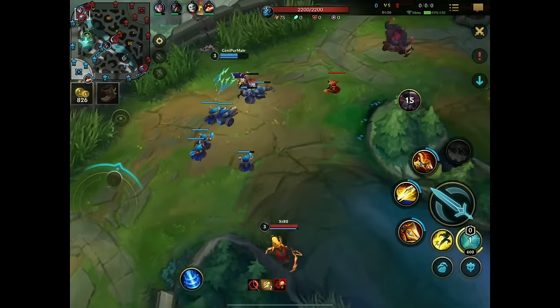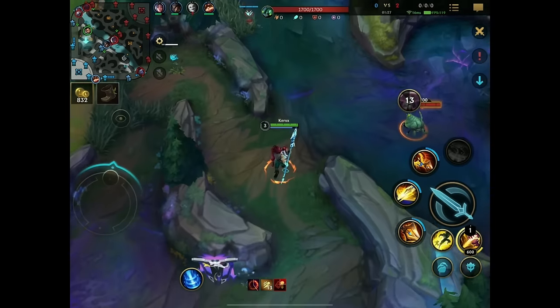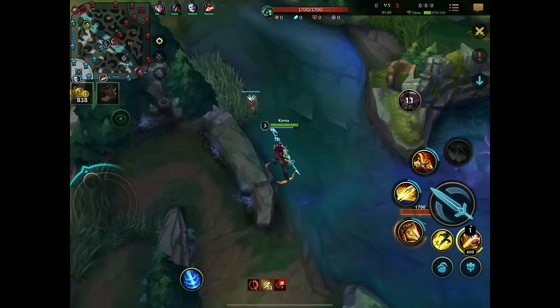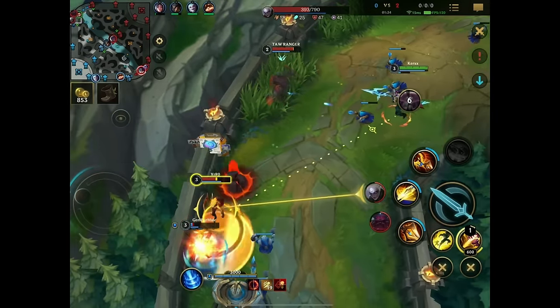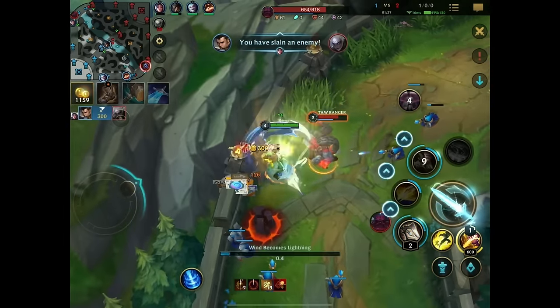Now we spot the Diana on a very interesting gank that should never work out. Ladies and gentlemen, don't go for this gank — you are suiciding. Because the Irelia could have just ran, and now it's just over for you. You just dash after and you're gone.